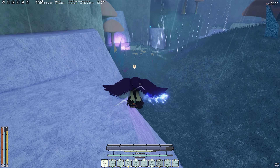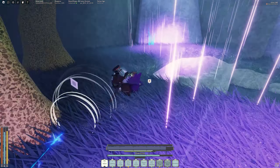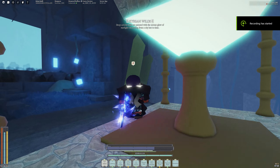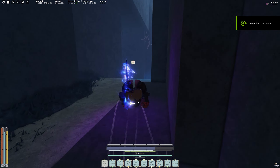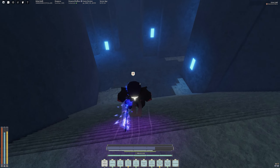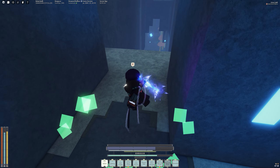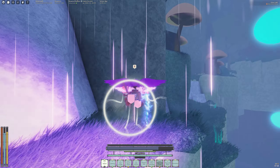Around here, something really bad happens. I attempt to wave dash across here, but I fall into the void. I start scrambling and climbing, and in the nick of time I main menu. Somehow, someway, we didn't get wiped, so we have a second chance at this. Knowing what happened, we are not going to wave dash there. I'm just going to skip to the part that we originally were at, knowing that mistake is not going to happen again.